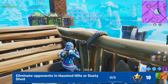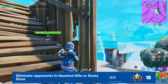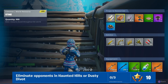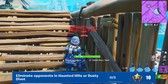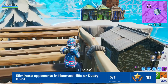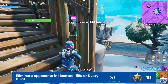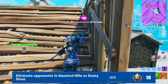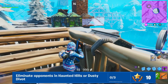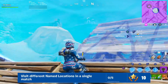Next is eliminations at Haunted Hills or Dusty Divot — you need to eliminate three people at either location. Dusty Divot is probably the best bet since more people drop there and it's in the middle of the map. I recommend going straight to that location, landing, finding a weapon, and trying to kill people as quickly as possible. When the challenges first come out there will be a lot of people going there, so you could probably complete this in one or two games depending on your drop.